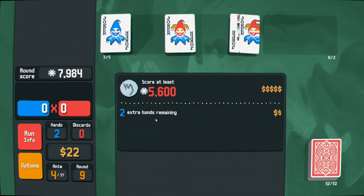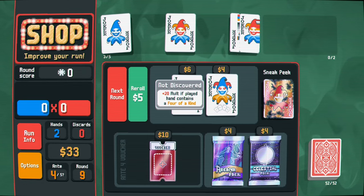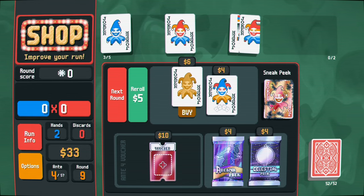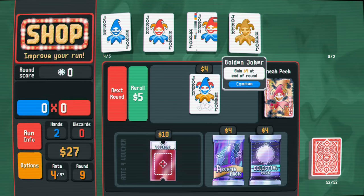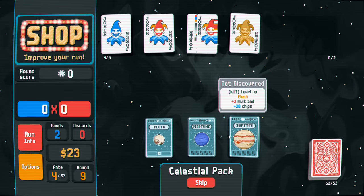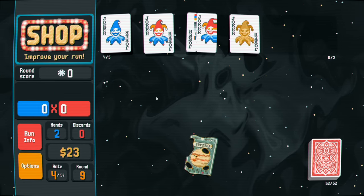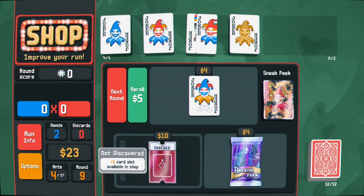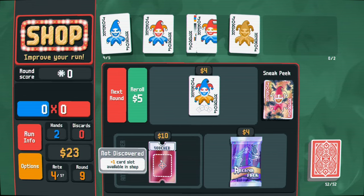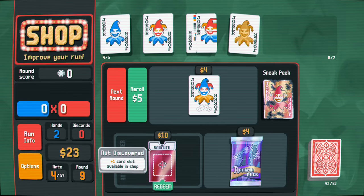This game is super awesome - I really enjoy the thought process. Four of a kind is never going to happen. This golden joker is a good way to gain some money - might as well buy it, it pays for itself in one round. Let's get the celestial pack here - flush is decent to upgrade, it's kind of hard to get but when it comes up it will be helpful.